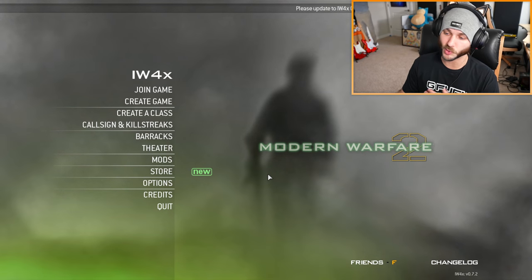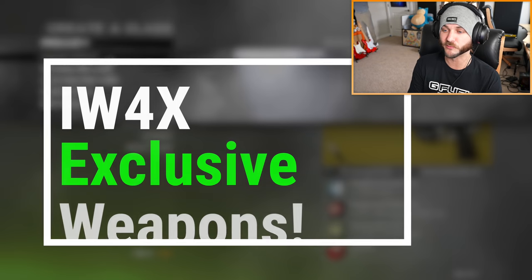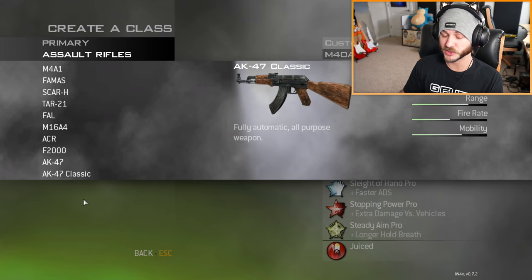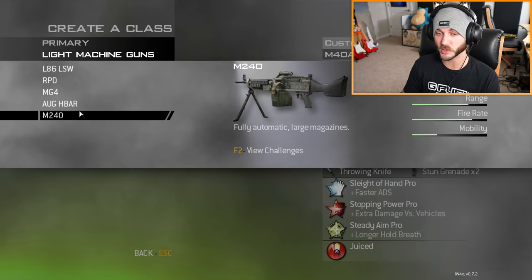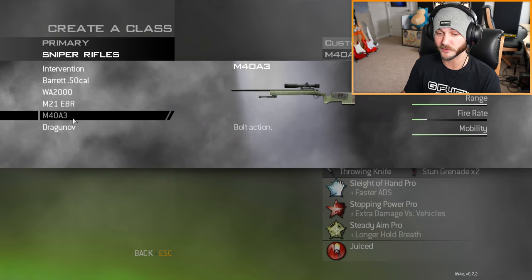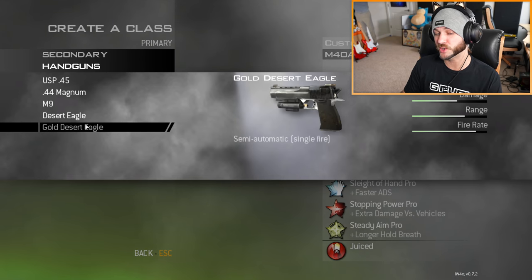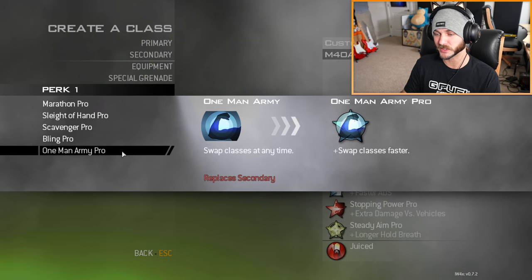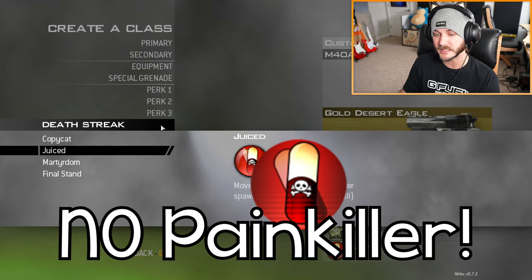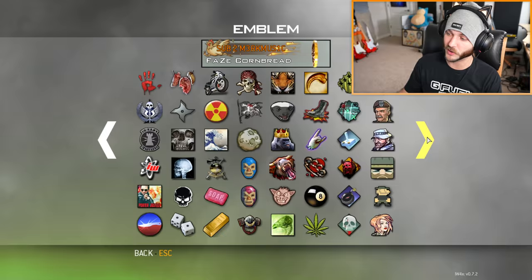Once you've unlocked everything, when you click Create a Class you'll have 15 custom classes. You'll notice IW4X has exclusive weapons not in base Modern Warfare 2. For assault rifles: the AK-47 Classic from CoD 4. For SMGs: the AK-74u from CoD 4 and the Peacekeeper from Black Ops 2. For sniper rifles: the M40A3 and Dragunov from CoD 4. Secondaries include the Gold Desert Eagle from CoD 4. Everything else — equipment, special grenades, perks — is the same as base MW2. The only other change is no Painkiller death streak; you just have Copycat, Juiced, Martyrdom, and Final Stand.